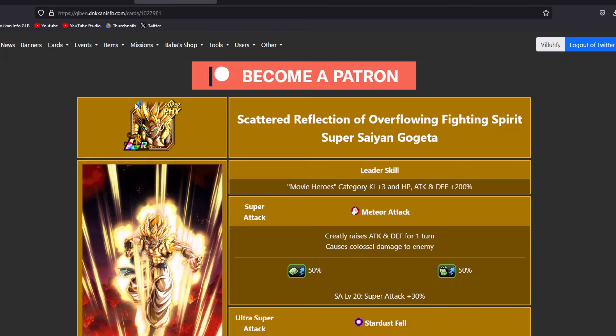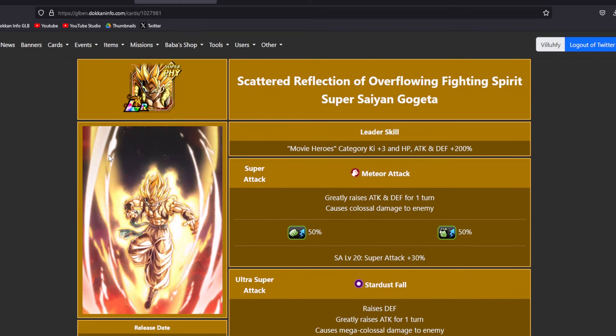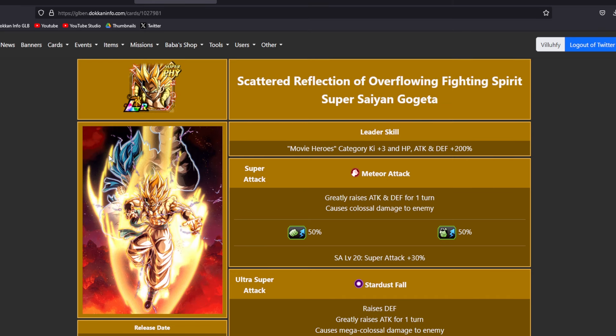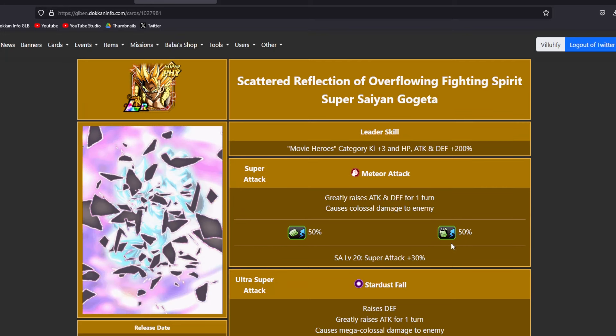Now let's move on to Gogeta. This is going to be a character where instead of focusing on crit as much, we are going to be focusing on the opposite. Why do we want to focus on additional and dodge with this character? Because he is a defensive stacker.